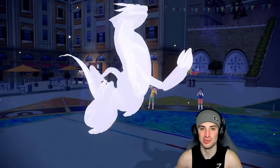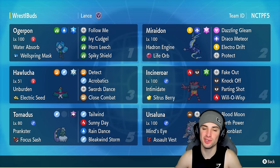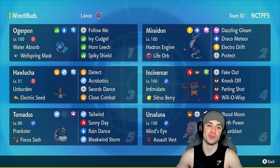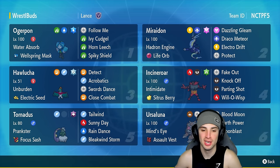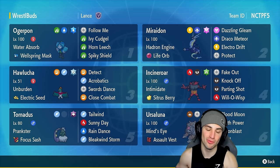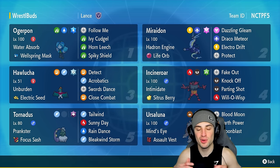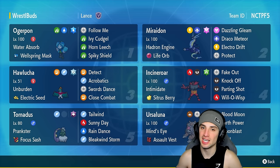GGs to our opponent — we go one and two for today's video. Not too bad, not too great. Hopefully you guys still enjoyed the video — we'll take that one on the chin. We definitely should have had a winning record, probably two and one or even three and oh. It is what it is — that's Pokémon. The Miraidon and Hawlucha combo paired with Ogerpon, Incineroar, Tornadus, and Ursaluna — I feel like this team can counter or have a shot against every type of team in Regulation G. If you enjoyed the content, smash that like button, click subscribe, stay positive, and I'll catch you on the next one — peace out everybody.